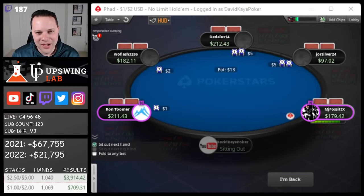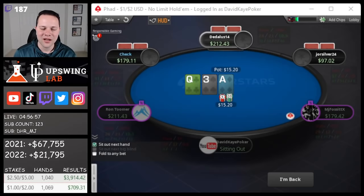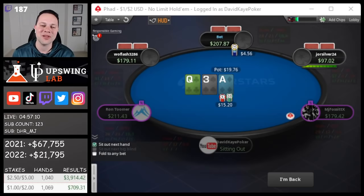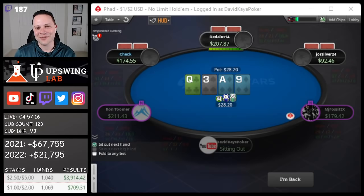That wraps up our cash game session, and a legendary session it was. We played for five hours at 2-5 and 1-2. In the 2-5 game, 1,040 hands, profit of $3,914. In the 1-2 game, 1,609 hands, profit of $709. Total profit of the day: plus $4,623. This is my biggest winning cash game session ever in all the years I've been playing poker. Obviously we ran incredible for that to happen today — it really was a blast playing. Chat was really good on the stream as well, so appreciate the support. If you enjoyed today's vlog, please remember to like, comment, and subscribe. And if you ever want to watch live streams on Twitch, I have a link to my Twitch channel in the description below.